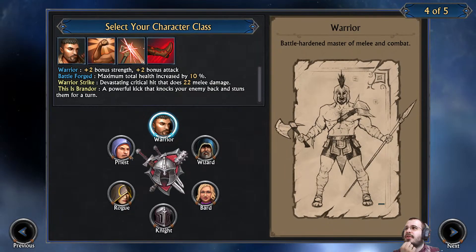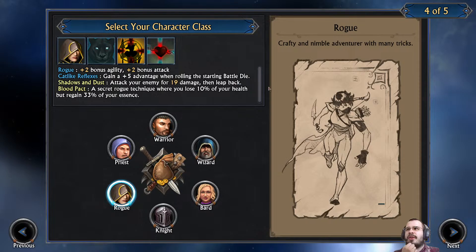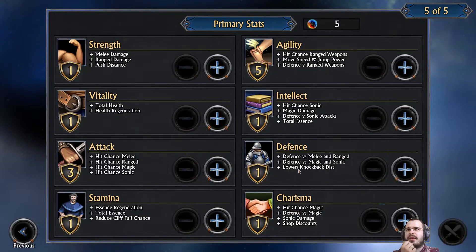Okay, let's get into it. So we're going to go with the rogue. The reason I like the rogue is actually a couple of things. One is the cat-like reflexes — plus five advantage when rolling the starting battle die. It's really nice to be able to go first; it's a free turn over your opponent. I also like the shadows and dust where you're able to hit your enemy and jump back. I'm looking to pick up a quarterstaff, and with a quarterstaff you can attack from twice as far away. So if you make some space with your opponent, they have to try and get closer to you, and you can hit them while they're doing that — just getting in more free hits.